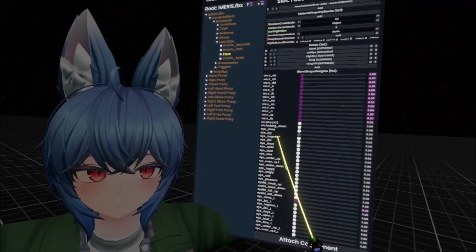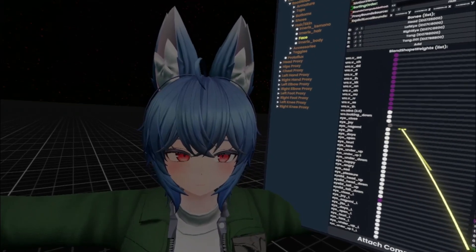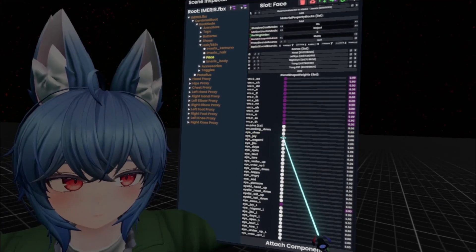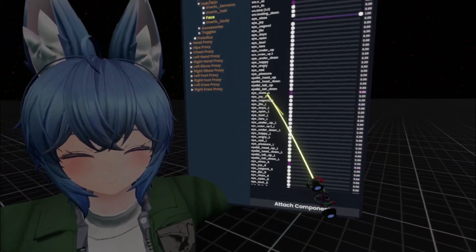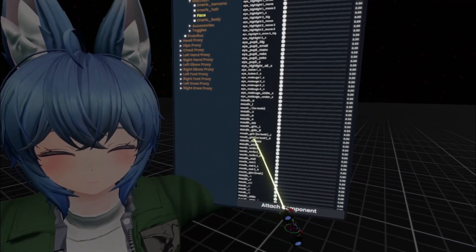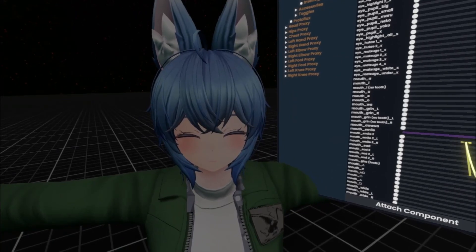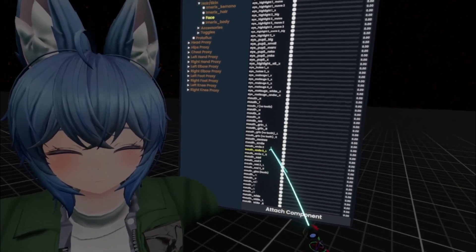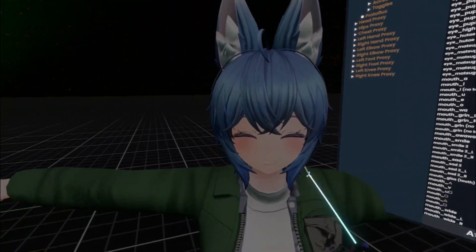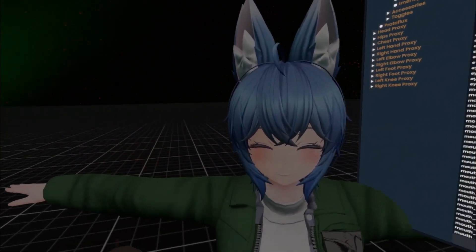Looking at our blend shapes — Joy. When we move this slider we can see it gives us a nice happy eye-close for the smile, so we'll drive that one. Then let's look at something to make her smile a bit more. Looking at the mouth — smile doesn't change a whole lot, we want something more dramatic. All right, it's nice and cheesy: big grin, closed eyes. That's what we want.